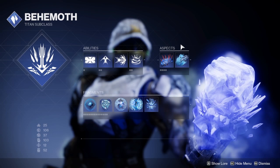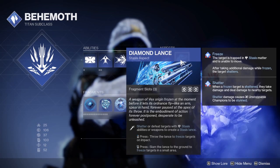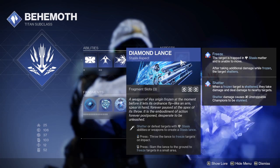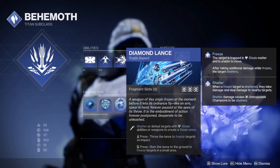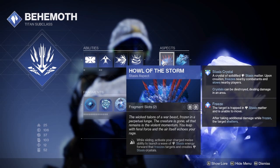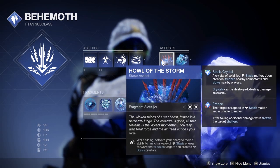For Aspects, the only one I found particularly essential is Diamond Lance, just because Diamond Lance is really fun and comes up quite a bit. You get Diamond Lances pretty often, and they provide some on-the-spot freeze effects. I paired this with Howl of the Storm, just to provide an additional way to create Stasis Crystals. That was my primary motivation, but you can't go wrong with the other two aspects — I think they're probably just fine as well.